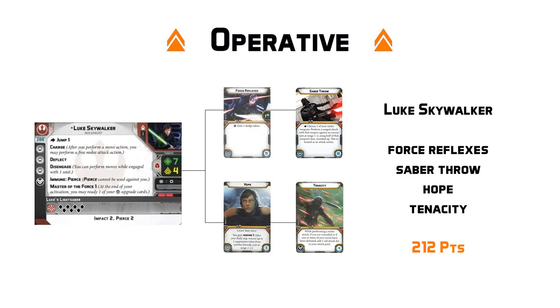On top of operative Luke, we are going to be including a couple of force powers. The first is going to be Force Reflexes — pretty much a must-take for me on any Jedi. It's going to give them that dodge token to allow them to deflect attacks. And with Master of the Force 1, you are going to be able to reliably recover it every turn, ensuring you're always making the best use of your deflection tokens. You do not want to lose Luke here, as the list will kind of fall apart if he dies too early.